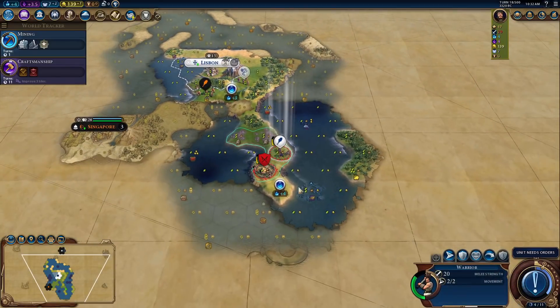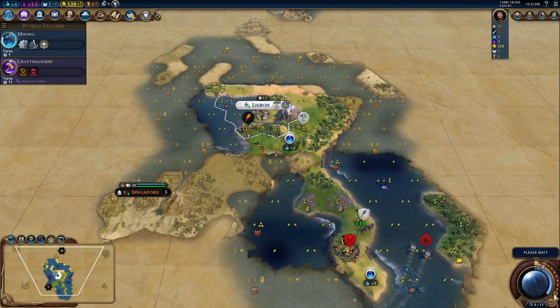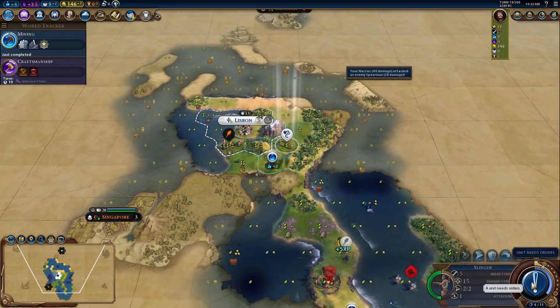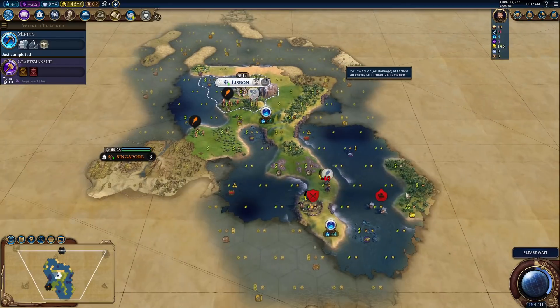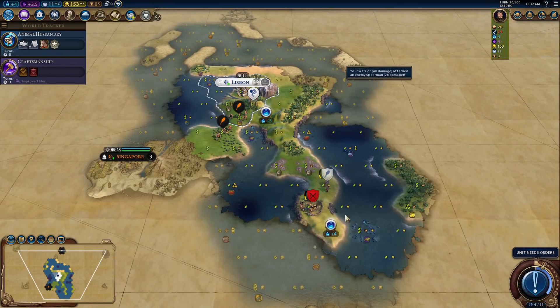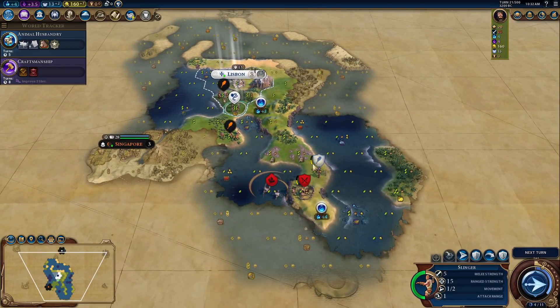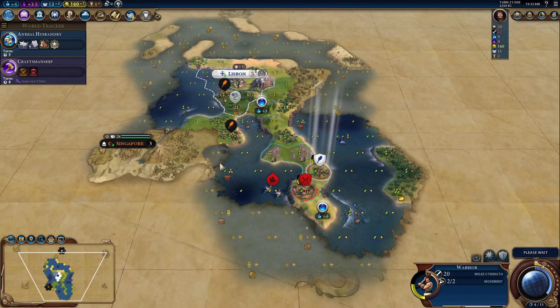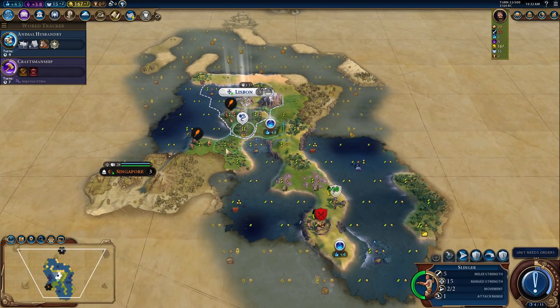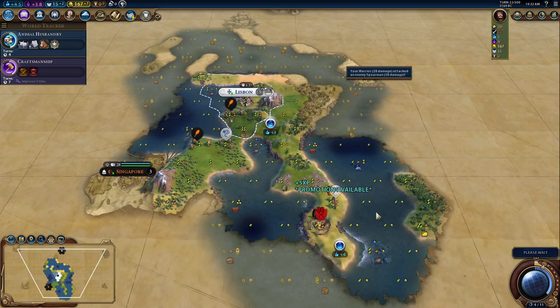This all equates to 125% potential tourism for a single trade route per enemy civ. You can only get the bonus with one trade route per civ, so sending two traders won't give you 250% extra tourism — it only works on the first trade route. This is game-changing, and it's not as if you have to go to Hogwarts to learn how to get the max bonuses. Trade routes are easy. Add in the policy card, which is easy since culture should be flowing at this point, and you won't have to go too far on the civic tree to get it.